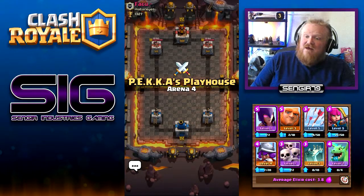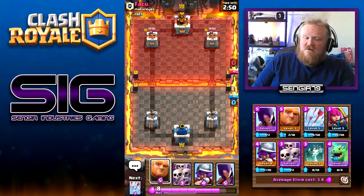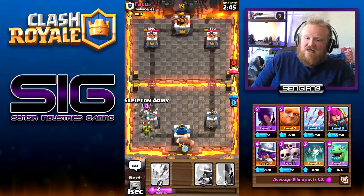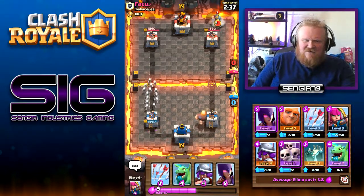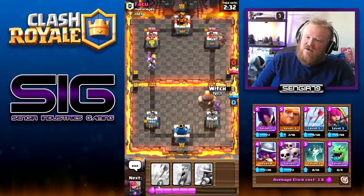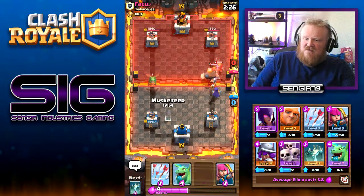Hopefully we can go today without losing a game. Level five versus level five, nice and easy. We'll play a giant at the back and a skeleton army. We'll get a witch behind the giant.